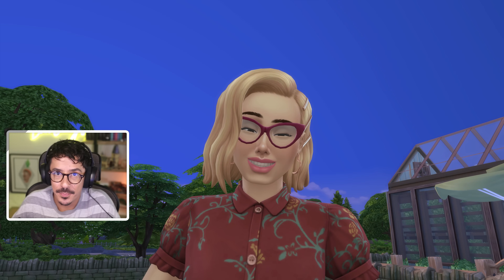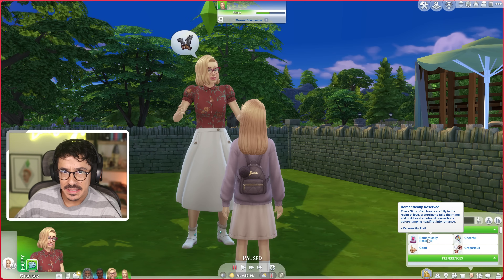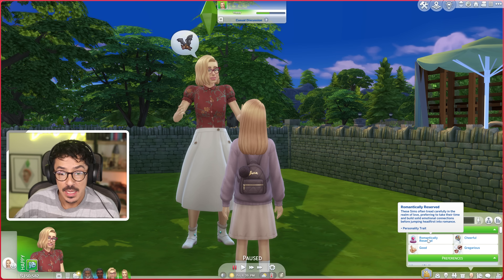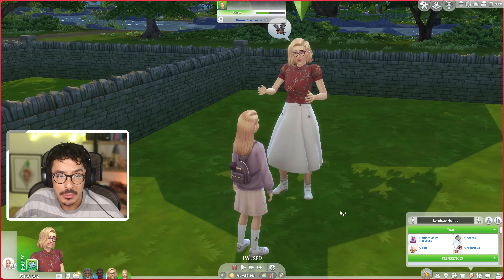She's a single mum. The dad is still in the picture — they split up when Amelia was probably about three. The dad actually lives in the world as well. We're going to be putting him in Little Whittington, which is going to be the village build. He's very much still in Amelia's life. They've got a good relationship. He's got a new girlfriend. She has not — she's sworn off love. I've actually given her the trait of romantically reserved. These sims often tread carefully in their realm of love, preferring to take their time and build solid emotional connections before jumping headfirst into romance.